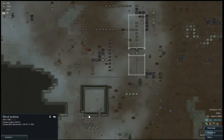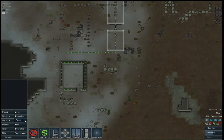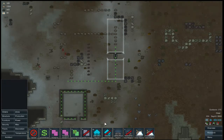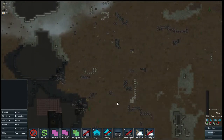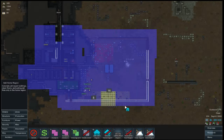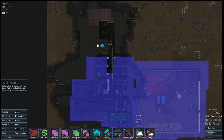We can go ahead and deconstruct all of this and save ourselves the parts. We'll take off the home region — no, the no-roof region — add no-roof region, I mean. And remove. We don't want this to be a home zone anymore. There's a fire over here, we don't care. Let's sort out our home region and get all this taken care of.